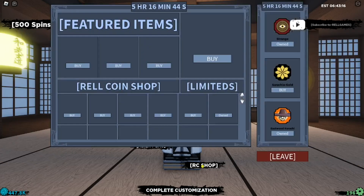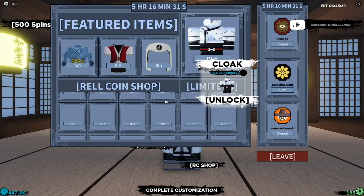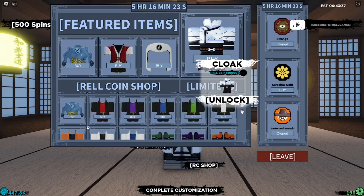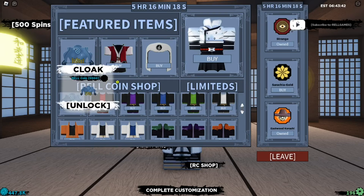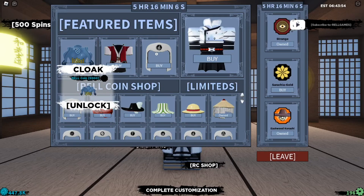Now let's take a quick look at the regal coin shop. I'm seeing a new outfit — it looks really cool. It's 80,000 coins; I'm not going to buy it but it definitely looks dope. I think that's pretty much the only new item in the regal coin shop. There's also another item here — I think they actually reduced the price on it to 5k. There's a new update coming next week so I'll be dropping more working codes. Make sure you like and subscribe — Tapsun here, peace out.